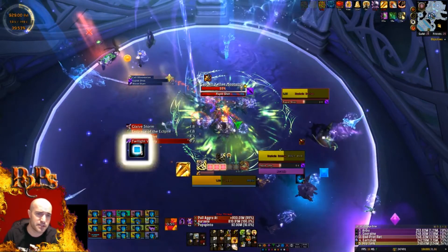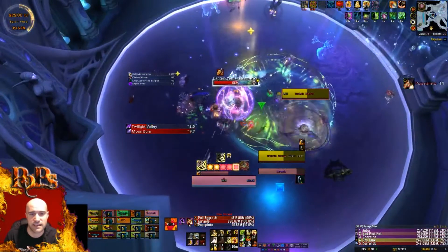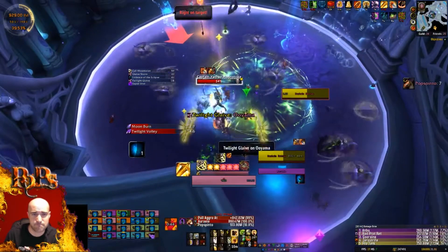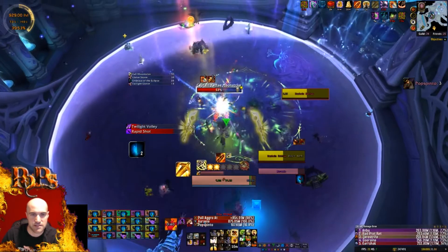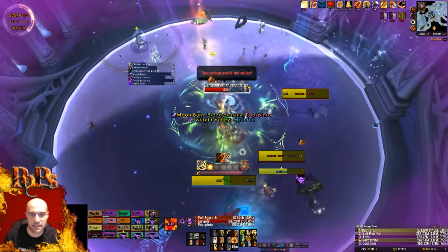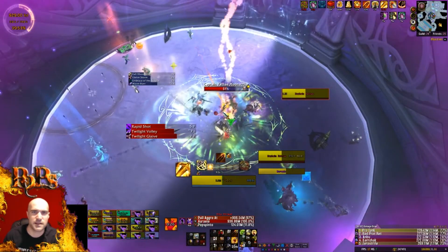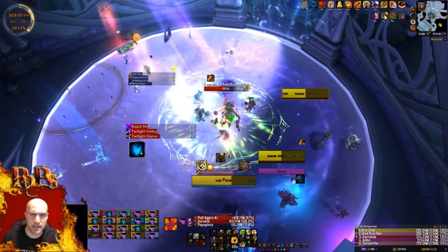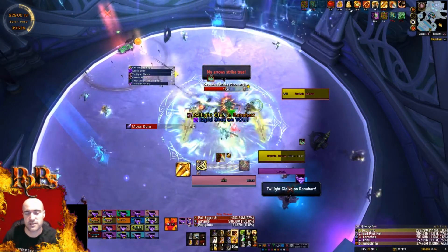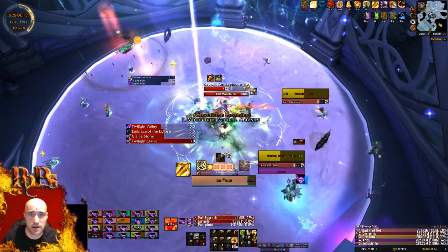As Ret Paladin you also have to deal with Rapid Shot — it almost annihilated me completely, so I had to full heal with Lay on Hands. You want to use Divine Shield's Vengeance for that, but I try to use Vengeance more offensively. I used it offensively into Rapid Shot because I knew it was coming, then called for heals after it fell off. I still use Vengeance defensively because I'm soaking Moon Burn, Rapid Shot, or Incorporeal Shot in Phase 3, but I position myself so when it explodes, it hits the boss.